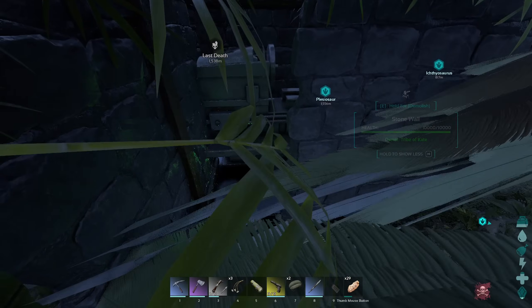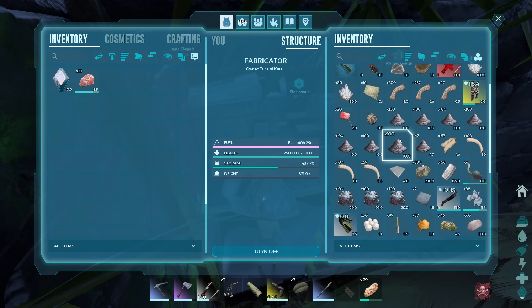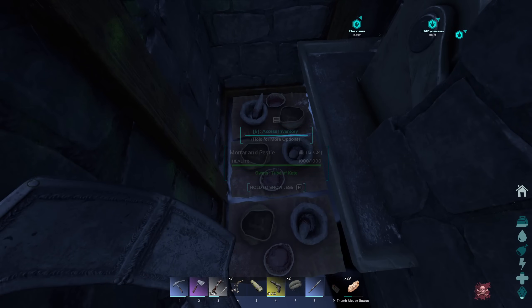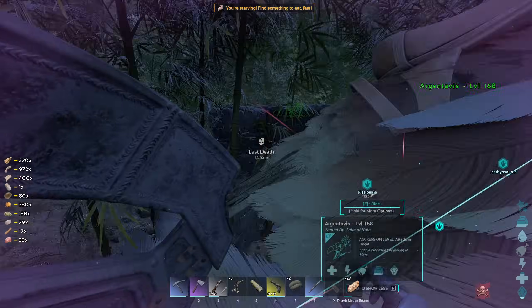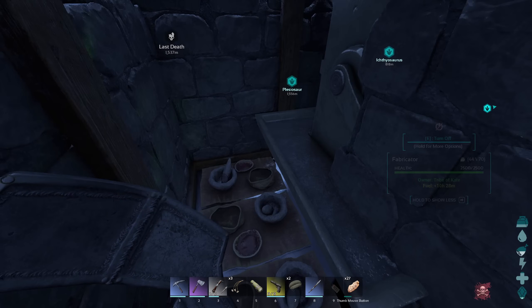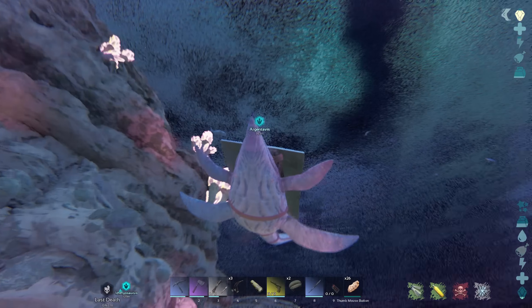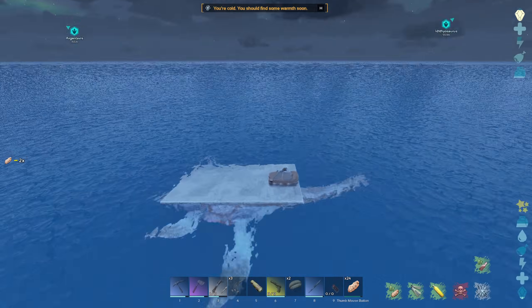So I managed to tame another Plesiosaur. It's not as high of a level as the last one - it's only level 20 - but should get the job done. I'm just trying to move everything over to it now. I kind of want to leave this stone base behind. I'll leave it here in case the Plesiosaur dies or something, but I've kind of just got stuff everywhere, so it's a bit of a pain organising it all. I chucked the platform saddle on as well. They're quite fast in the ocean - I kind of forgot how quick they could get around.